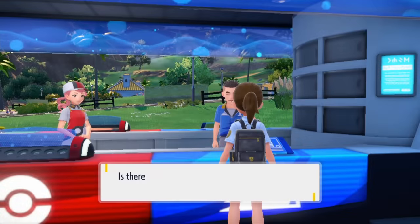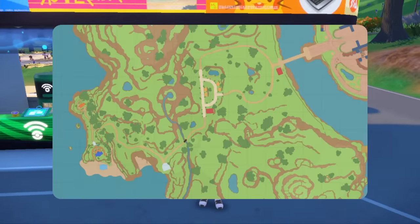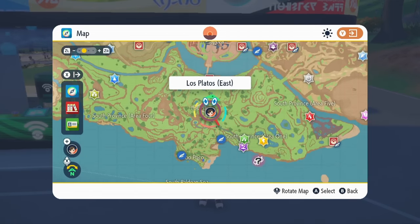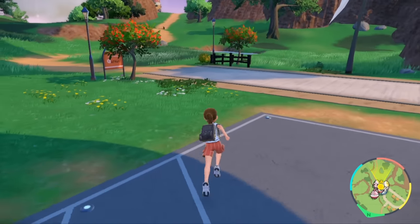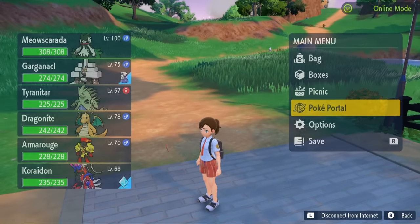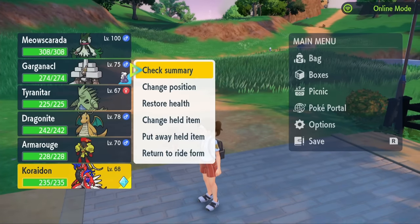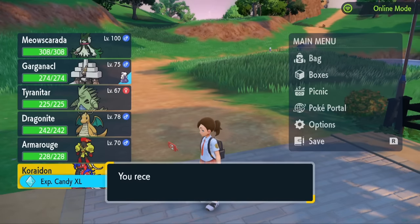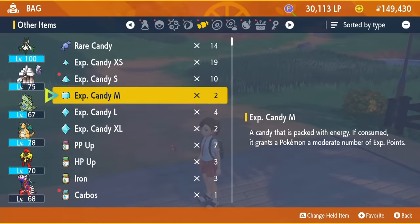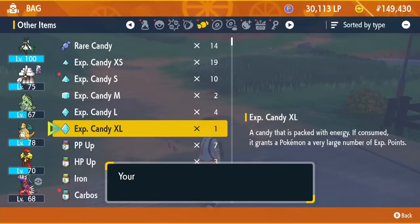The next thing you're going to have to do is fly to the lowest level zone in the entire game. I personally prefer to go to Los Platos East, which is south of Mesagoza. Around here are Pokemon that you can throw a Quick Ball at and catch instantly. You're going to go into your inventory, put Koraidon into Battle Form, and then give him a held item — specifically the XP Candy XL.